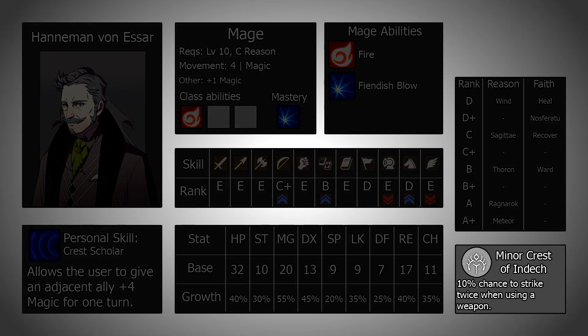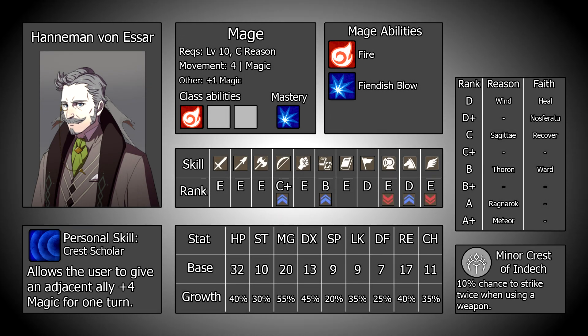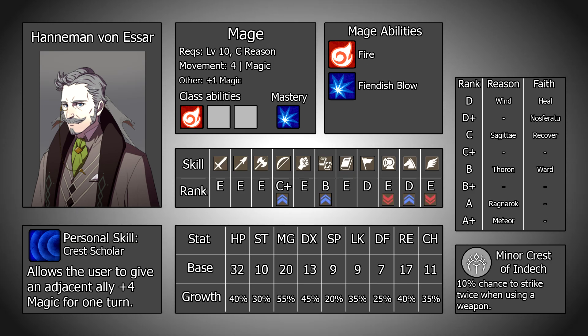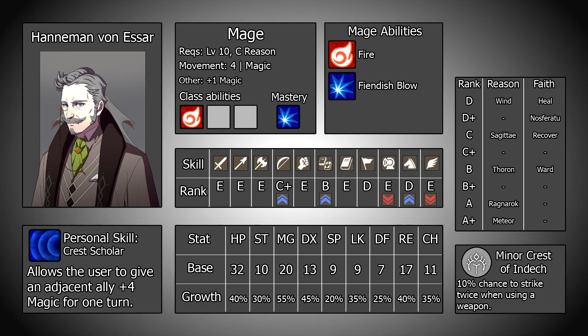Hanneman comes with the Minor Crest of Indech, which offers a 10% chance to strike twice when using a weapon. As a primarily magically oriented character, this probably won't see a ton of use, especially with such a slim chance to activate, making it not able to be relied upon. There may be some scenarios where this does see benefit, but by and large it won't be a huge game changer. The other benefit is that Hanneman can use relic weapons and equipment without taking damage, which may again provide some small use cases.